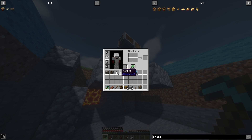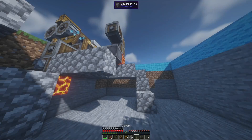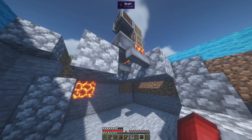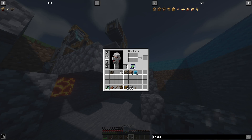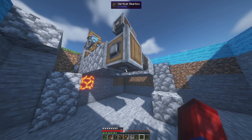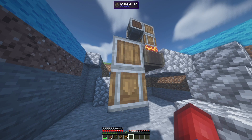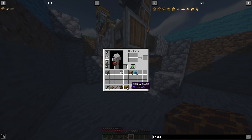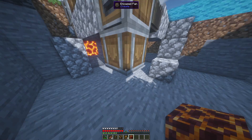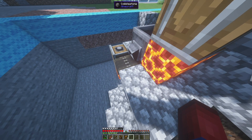The next best solution is to build another mechanical belt. We place two shafts down again, place our mechanical belt, and then need a way to power it. We'll use our vertical gearbox again, and I'll own up that you actually need one more magma block than I originally listed. Place your encased fan, magma block, lever, and activate it. Now we have another conveyor belt working.